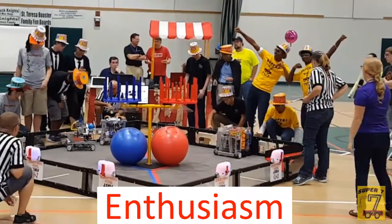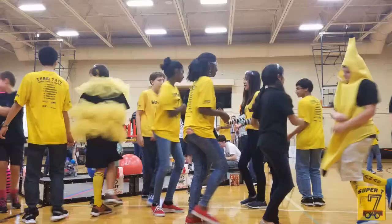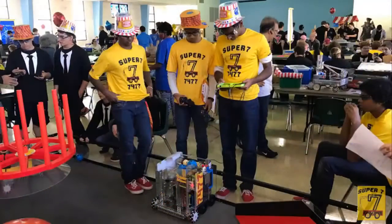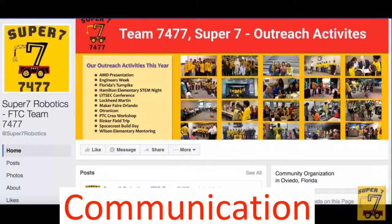Team Super 7 loves FTC. You can always see us supporting all teams with our team cheer and dancing at tournaments. We have bright yellow shirts, red shoes, and colorful robot parts. Our mascot, Ace the Dog, is a huge part of our enthusiasm.